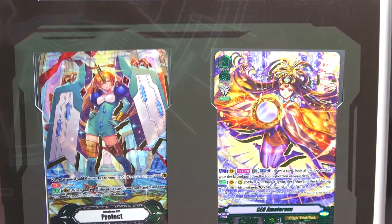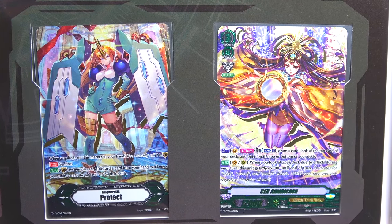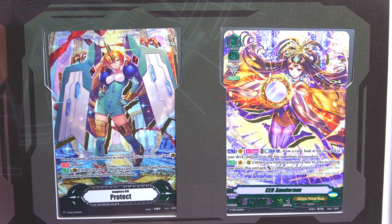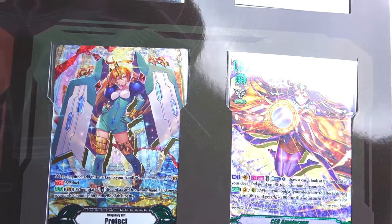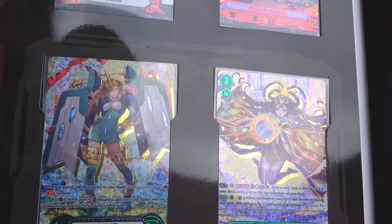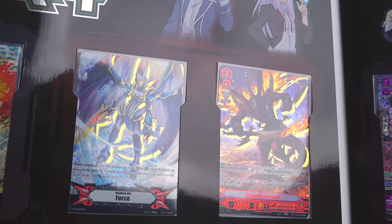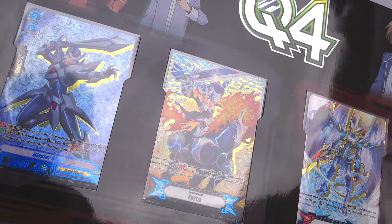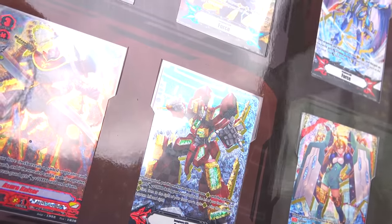Then we've got Amaterasu as the Grade 3 with gold all over it, and Imperial Daughter as a Protect marker — that looks nice too. I love the gold. You can actually see the gold shimmer when I angle it like this. Look at Waterfall, look at Blaster Blade — the gold is everywhere.